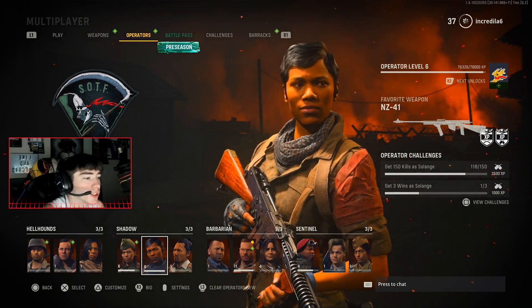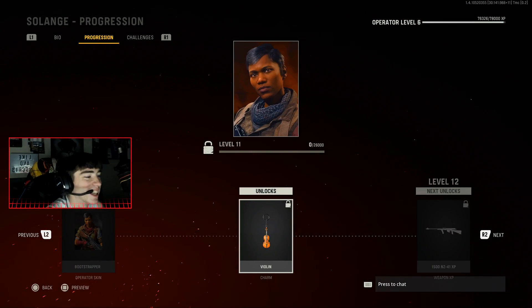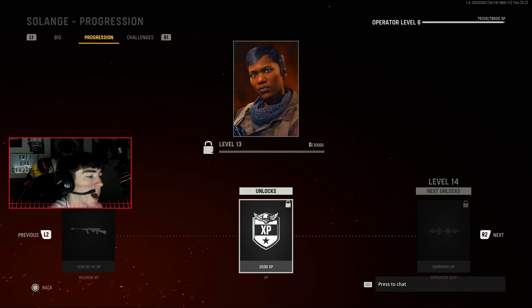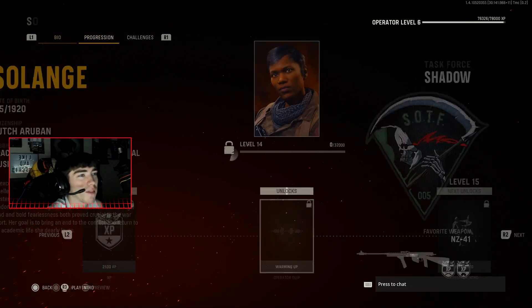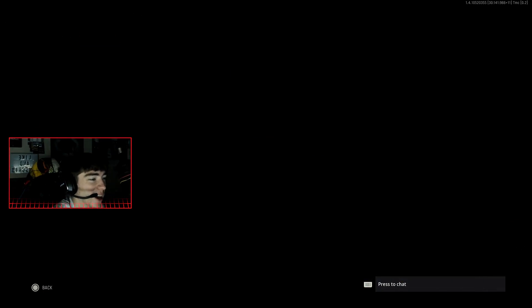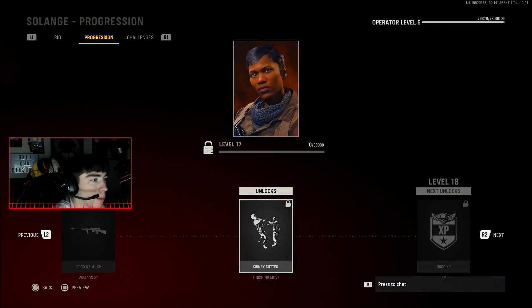The next operator is Solinge, and she has some pretty cool rewards. This one is a violin weapon charm, which is pretty cool. If you haven't already noticed, most of these free items you unlock with operators are tied to their backstory — they have whole bios and everything. So I guess Solinge might have played the violin. That finisher is crazy — I wish we had an axe melee weapon in the game; an axe would be kind of cool. I'm sure that'll come out later.